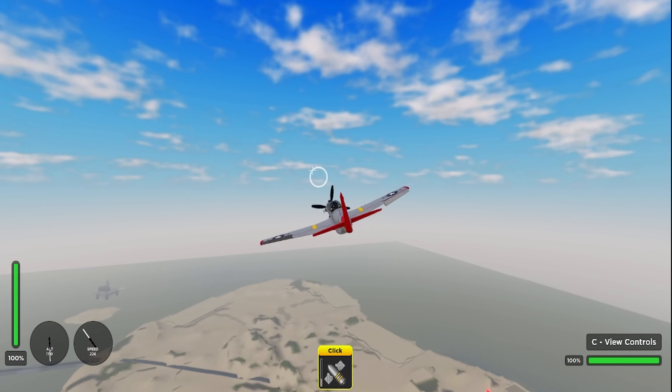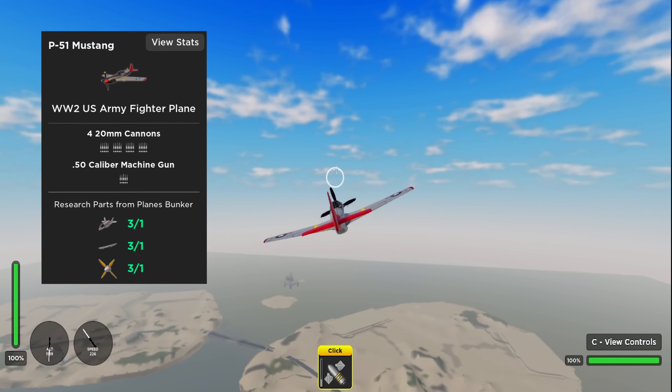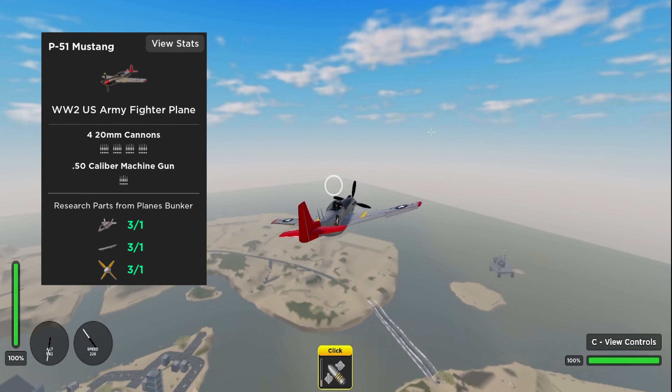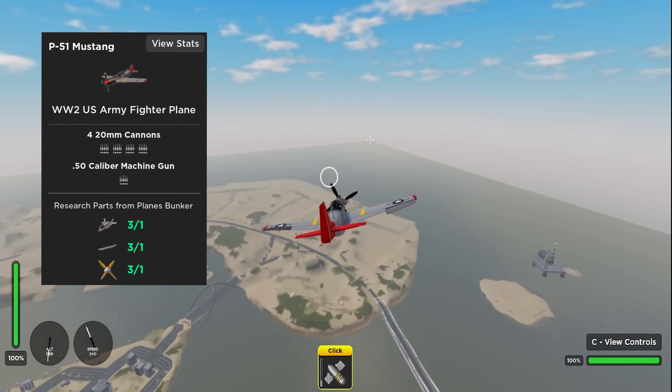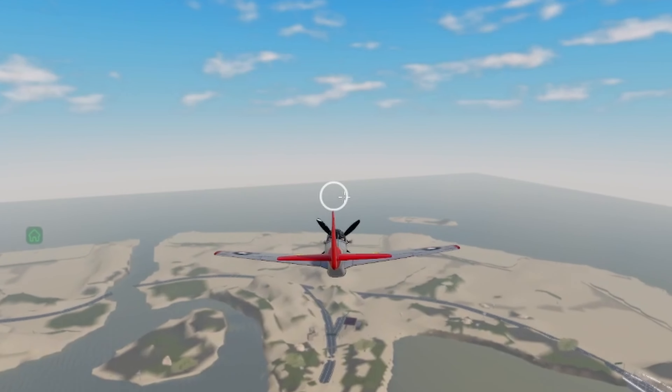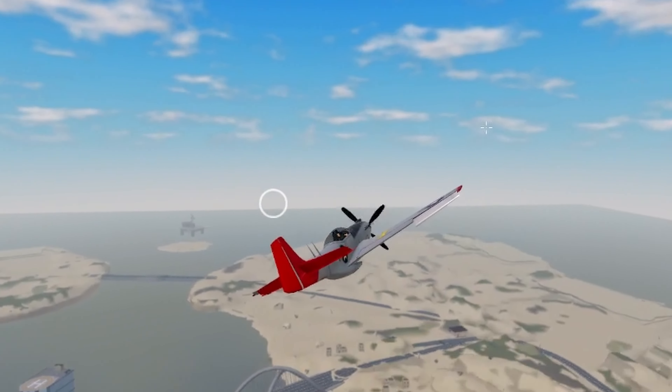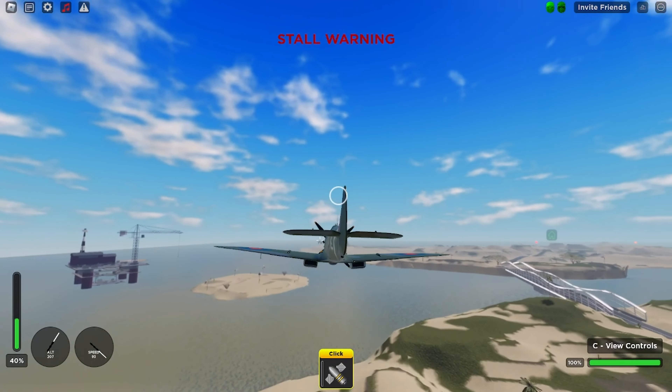In last place, and this shouldn't come as a surprise to anyone, it's the P-51 Mustang. The P-51 is just all around a bad plane — it doesn't even have any flares, so if anything has a homing missile you're basically done for. The handling is like a mouse tank in the sky; it handles like a truck. It is absolutely horrible.